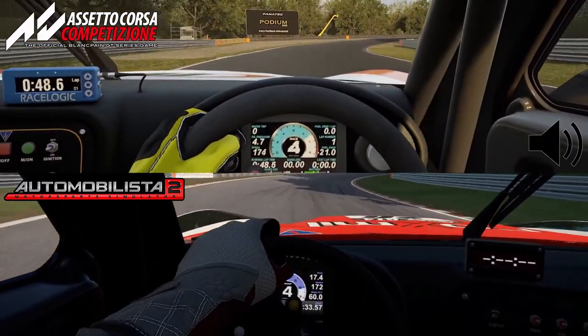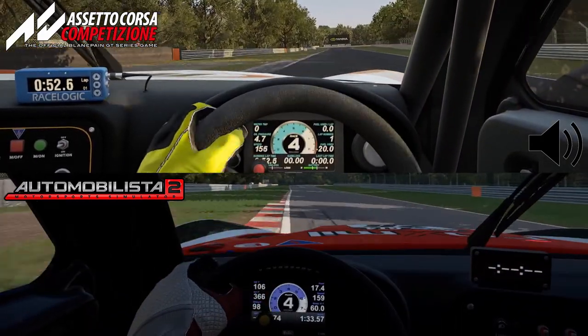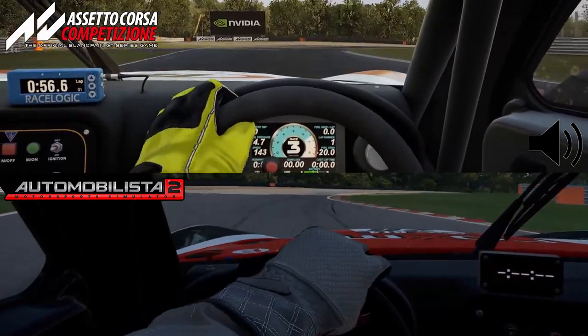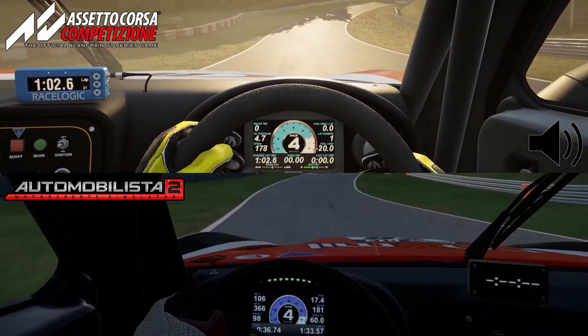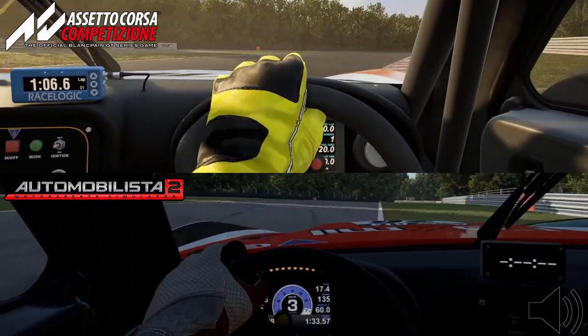Overall, it can be said that ACC's Ginetta feels not necessarily better, but nicer overall. It responds to your steering inputs calmly, and under braking is very static. Automobilista 2's Ginetta, on the other hand, is twitchy under braking and easily unsettled.